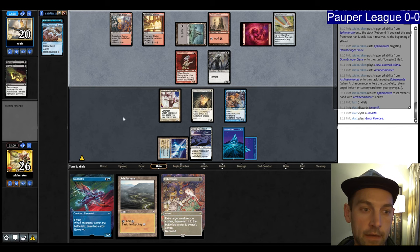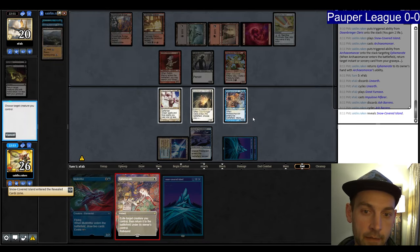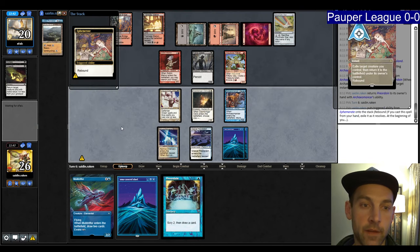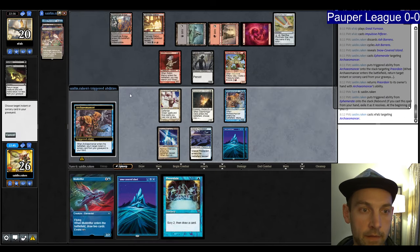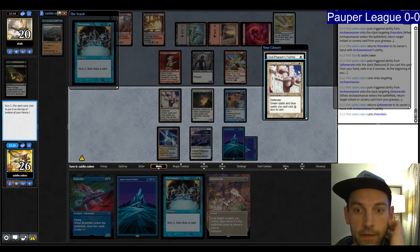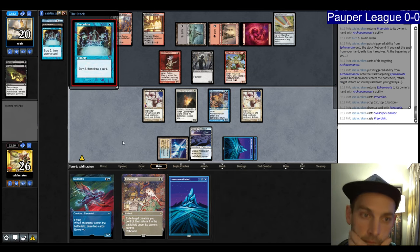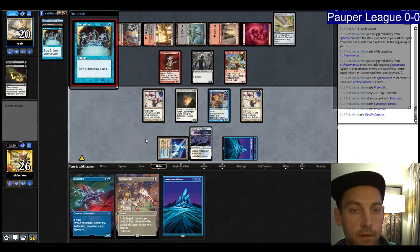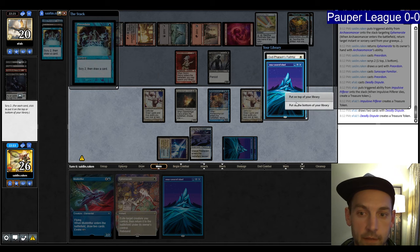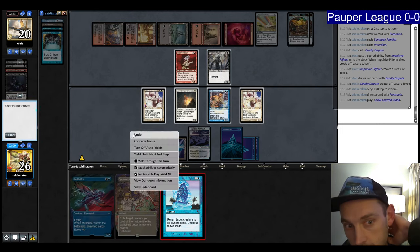Not scared of removal — they don't normally play removal in the main deck. We Ephemerate the Arcane Answer again, get back the Ephemerate, then Preordain. We see a Familiar and a Faithful — taking bottom on the Faithful, keeping the Familiar. They Deadly Dispute the Pilferer, creating treasure tokens, and then bring it back for another. We snap the Putrid Goblin to make them spend mana, get the Moldrifter onto the table, and find a Counterspell — banking on the Ephemerate.